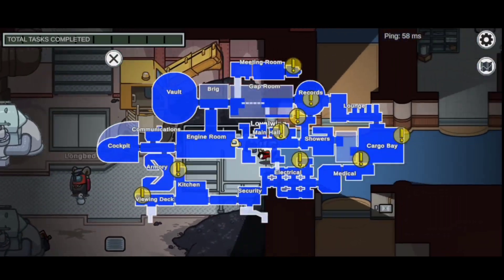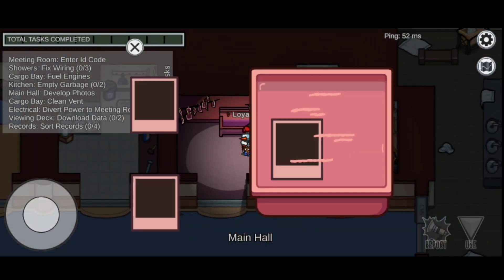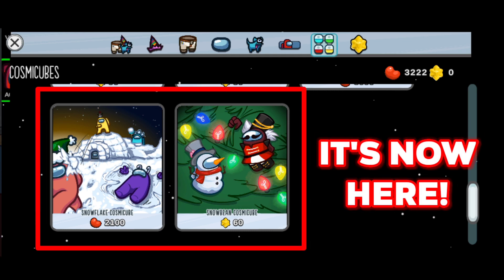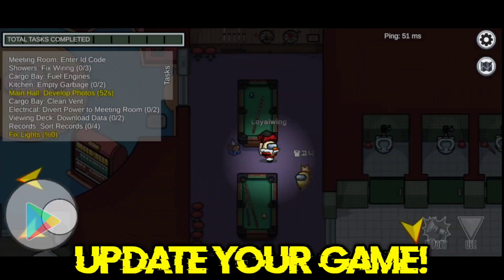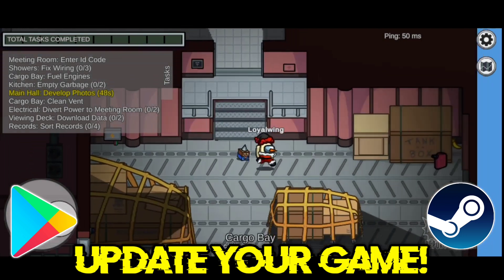Hello everyone, Master F here and welcome back to another Among Us video. Today the Snowflake Cosmic Cube and the Snow Bean Cosmic Cube are out now on all Among Us platforms, so be sure that you update your Among Us on your Play Store or Steam, whatever device you are using, for you to see it on your store.